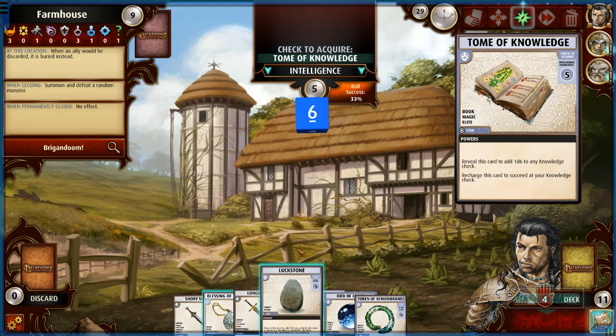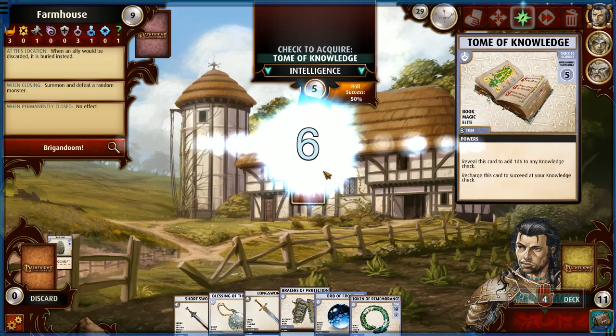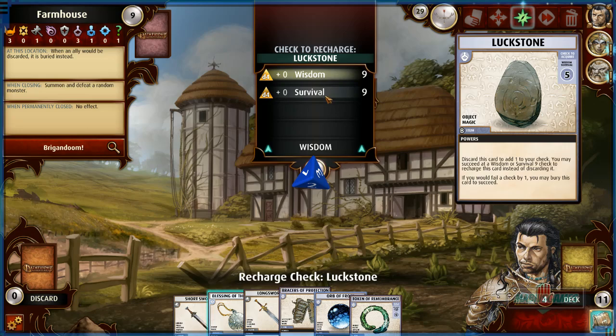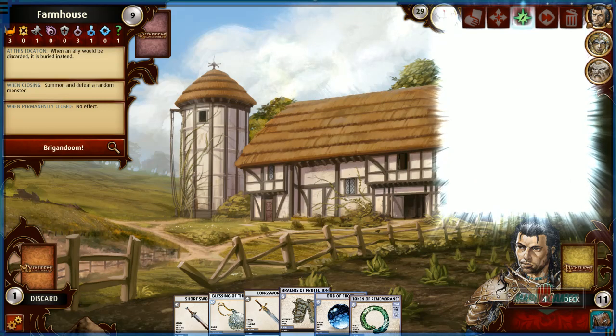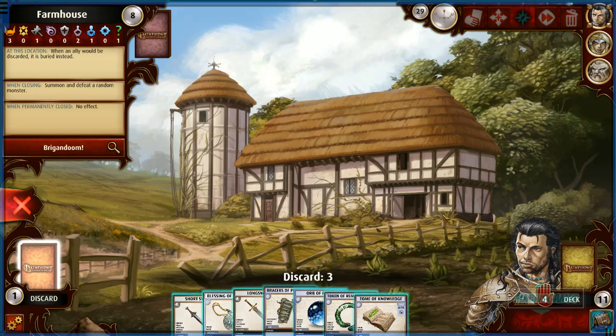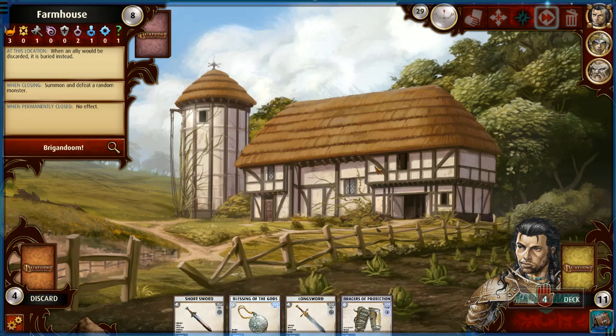I use the Luck Stone to add plus one to the knowledge check — 50% chance. We succeed, adding another card to the deck. For recharging it we'd need survival of nine, but my wisdom and survival are both d4s — that's a 100% fail, so it goes to the discard pile. I end my turn, discarding the Tome of Knowledge to stay at my hand limit.